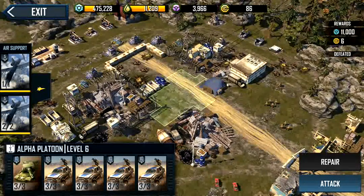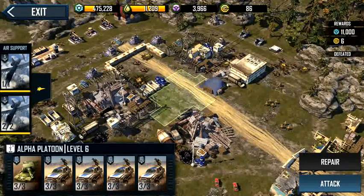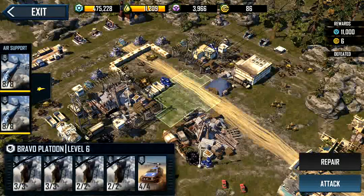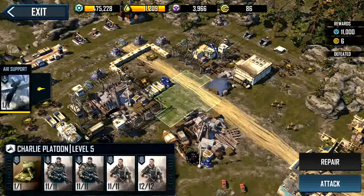If you look at it, the reward for attacking this outpost is 11,000 metal and six gold coins. Keep in mind that gold coins now are only obtainable from a golden crate. So if we destroy this base, we are guaranteed to get a golden crate, and from that golden crate we could get all the deployment coins that we want.